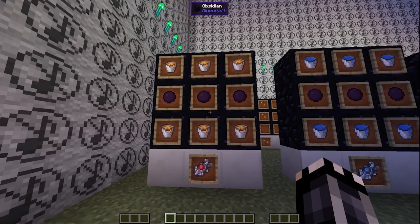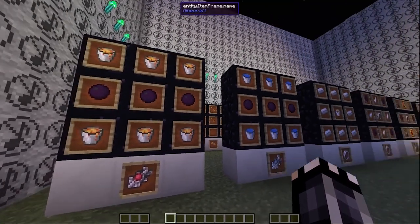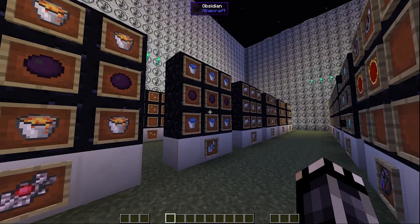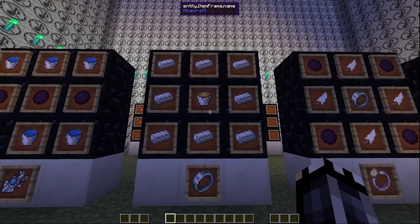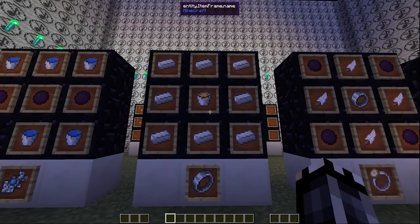Here's how you make the volcanic and evertide amulet. One makes lava, the other makes water — take a guess which one is which. This is an iron band; you need it to make cool magic rings. It doesn't do anything on its own.